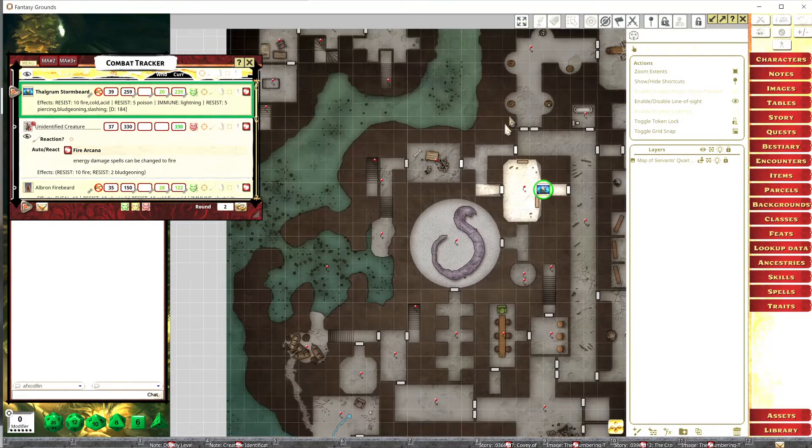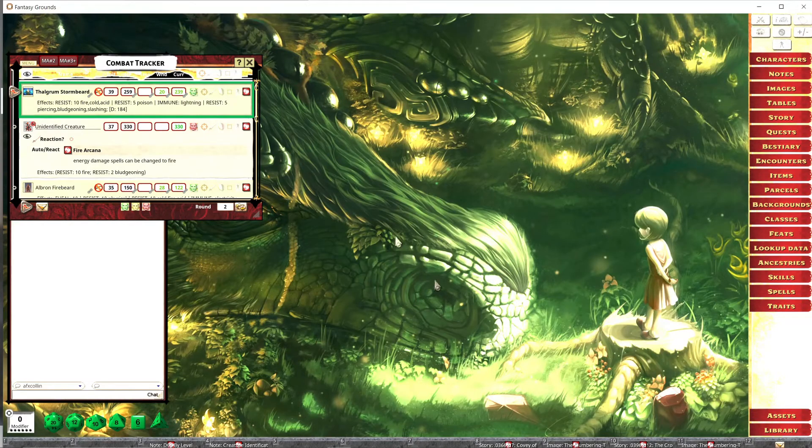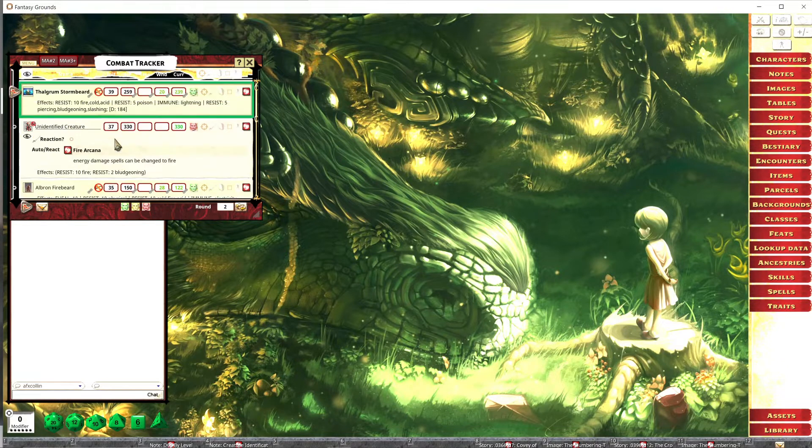I'm not actually going to use this map for this battle, so we're going to get rid of it — just hit the X up there. You don't have to worry about the tokens or getting those out of there because you can always grab everything off your tokens right from the combat tracker. Remember: the combat tracker is everything in combat.